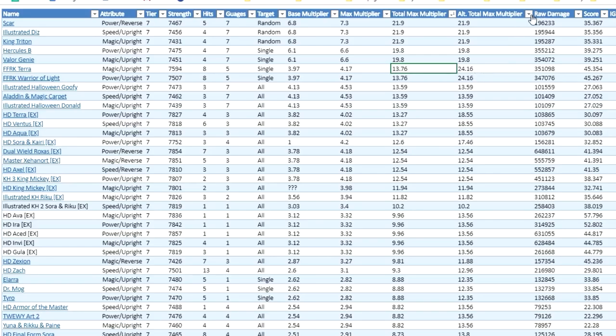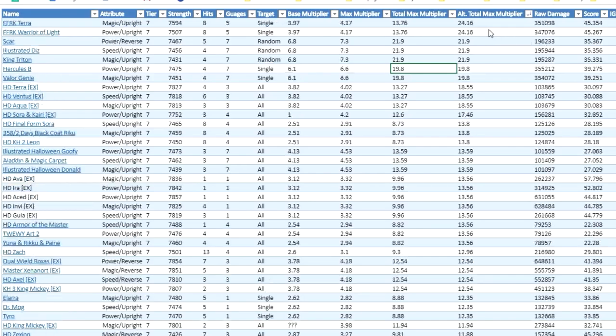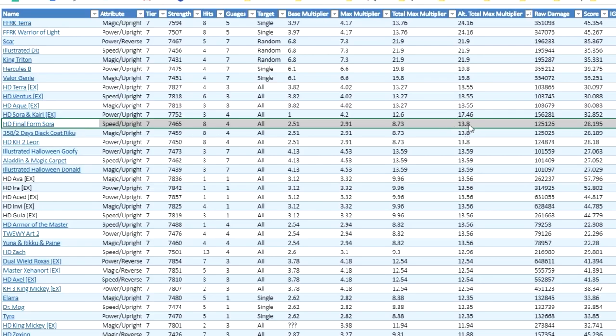If we organize the tier seven spreadsheet by the alternative total max multiplier instead, we can see it shifts quite a lot. He would go down to right above HD Final Form Sora, which has an alternative total max multiplier of 13.8, whereas Prime Illustrated Axel has a multiplier of 14.04. He'll be right above that and right below HD Sora and Kairi EX metal. So realistically Prime Illustrated Axel is pretty good — at least in his six star version he's along the same lines of what you would expect from a tier seven metal.